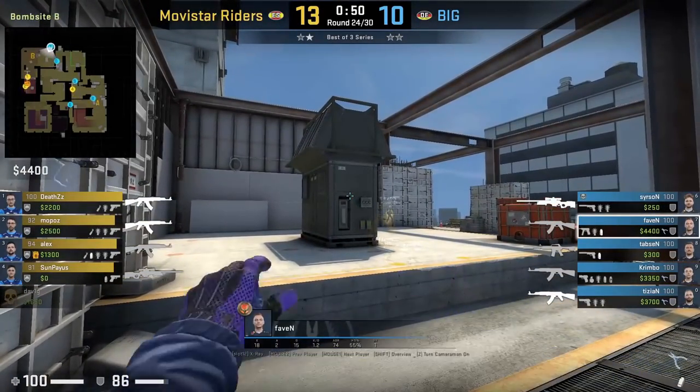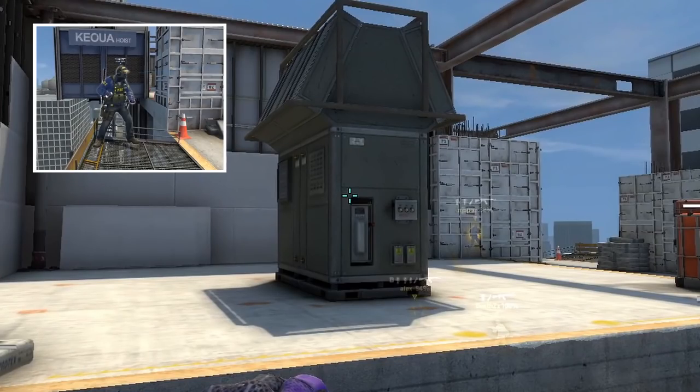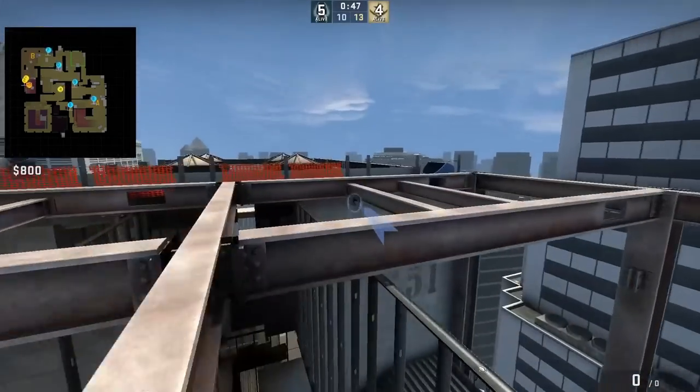Fobin smokes top stairs from the back corner. Put your crosshair top left of this part of the generator, then jump throw.